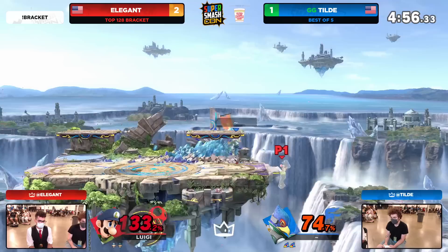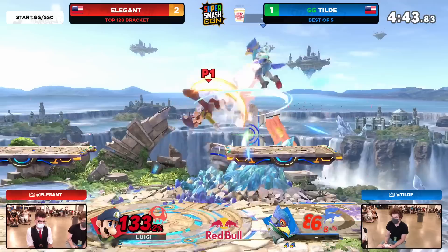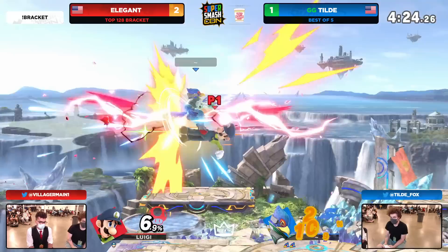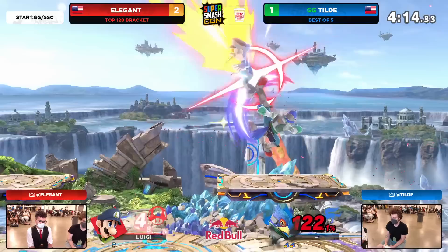Perhaps something that you'll see him do later on to get a KO. He knew he was going to go on the other side — gets that grab, the up air. Sees that he's been using his jump a little bit out of that. That's something Elegant's going to note when he empty hops to chase after using these conversions. Slide up into the back air — and that only worked because he turned it around, perfectly executed by Tilde. Nearly got the KO there, but 133 to 74. What is Tilde going to do to close this stock out? Going to have to get a little bit creative because there isn't a lot that will combo Luigi at this point.